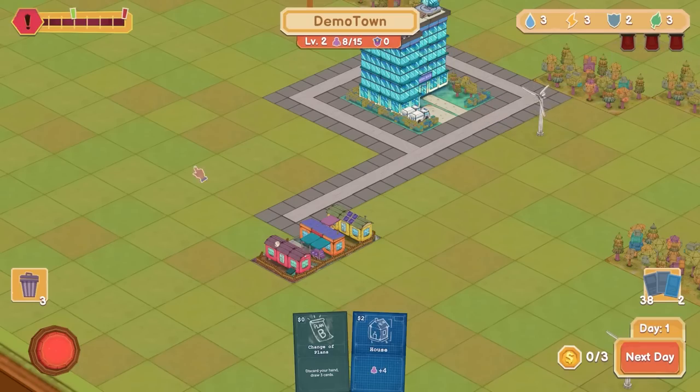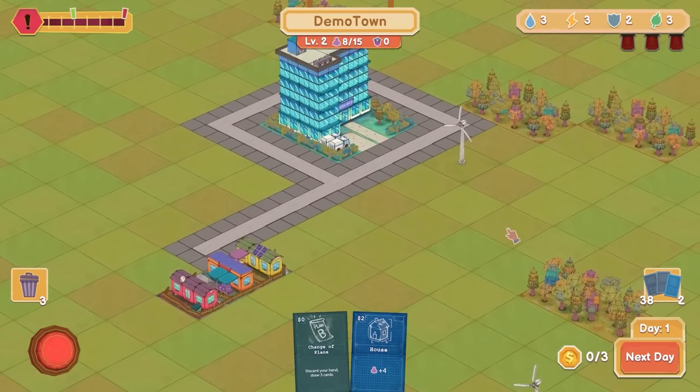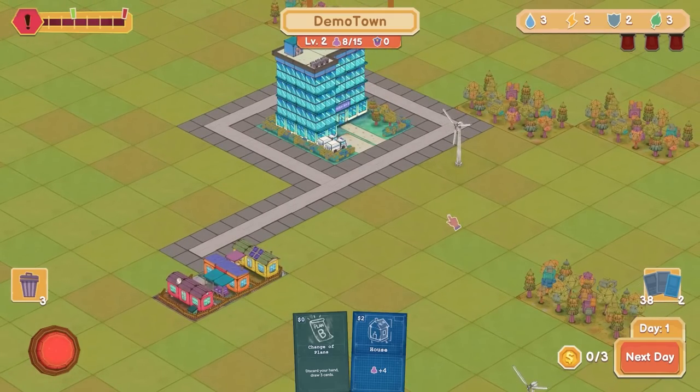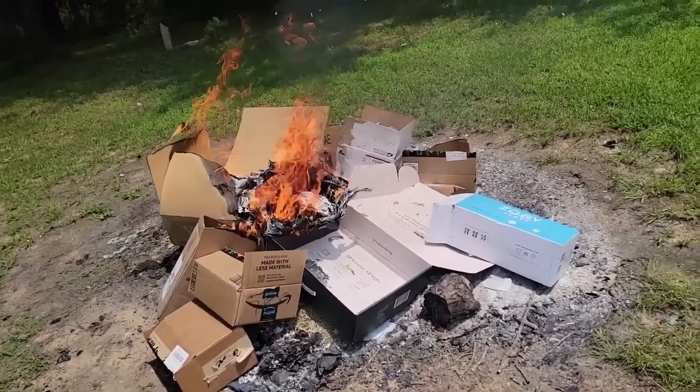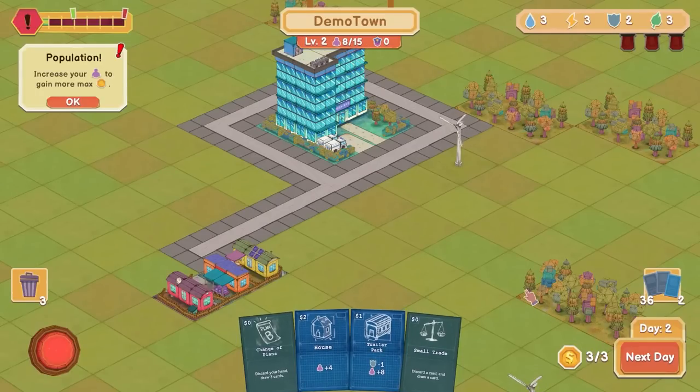If I get three red alerts, game over. So there's a bit of a roguelike element. We're also going to be building up trouble over time, and if we get too much trouble we get a disaster, which is never going to be good. Because I've got my population up to the next cap, we're now getting three bucks a turn.